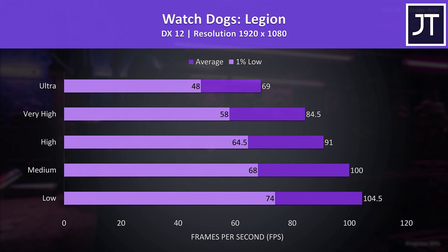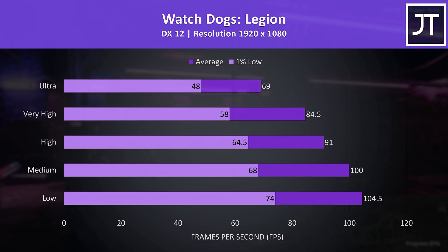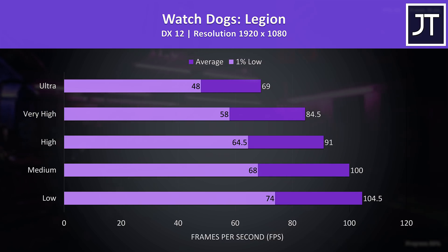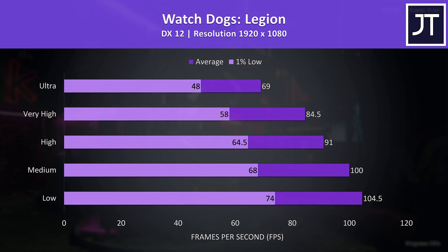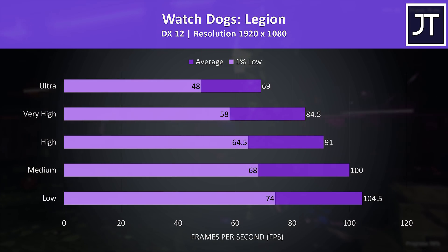Watch Dogs Legion was tested with the game's benchmark. This one runs better maxed out comparatively, with a nice 69 FPS at ultra settings. Above 100 FPS can still be achieved at lower setting levels if your preference is fluidity over visual quality.